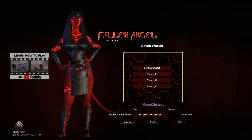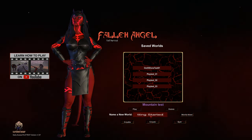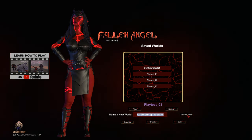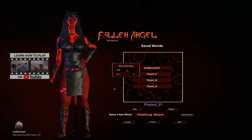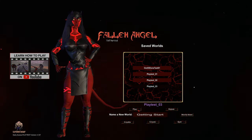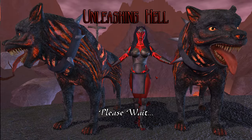After launching the game we get to the main menu. This is where you set up your new game world or load a saved one. Note that settings such as gameplay options, graphics, audio, and key binds are accessed from the pause menu while the game is running. To start a new game, type a name in the 'Name a New World' field. You can also enter a world seed which determines the shape of the terrain. To avoid starting in lava, you can leave the seed at the default setting of 0. To load a saved game, select your world from the saved worlds list and press the play button.